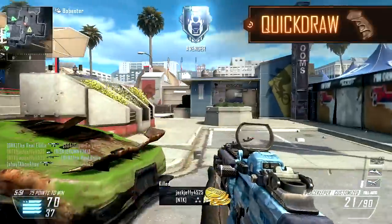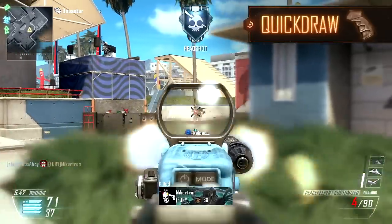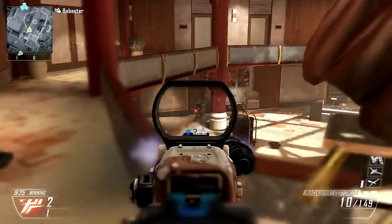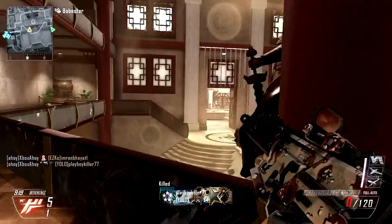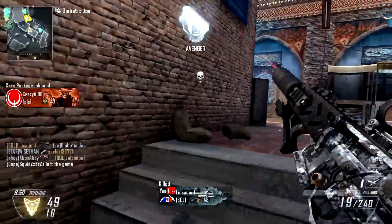Our first attachment choice is the Quickdraw Handle. As the Peacekeeper is less effective from the hip, accuracy is important, and the slower than usual aim time for an SMG means you'll see greater overall benefit with this attachment. Quickdraw will allow you to snap onto targets and start pumping accurate lead onto your enemy almost immediately, resulting in you winning more gunfights overall.